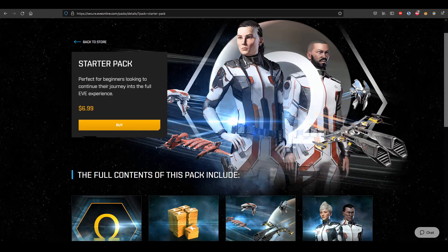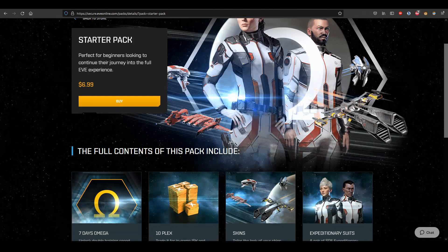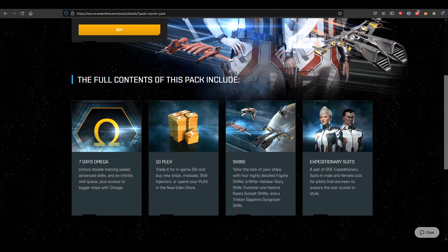I've been meaning to do a series of shorts reviewing a lot of CCP's store items and packages that they have on their website — stuff that you can buy with real life money. I wanted to begin with the starter pack just because it seems like the simplest. I think the wording is fine; it's not promising anything crazy for the seven dollar price point.